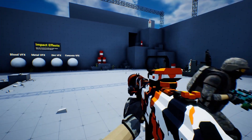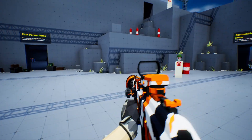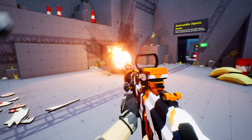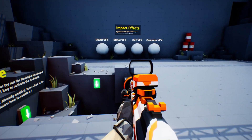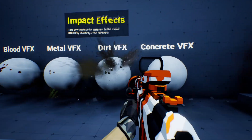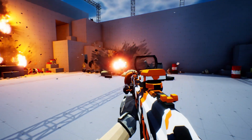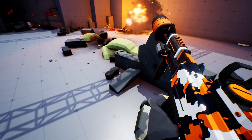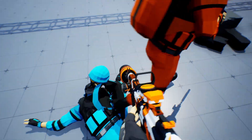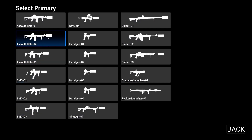Starting with the basic assault rifle — pressing Y switches to third person mode, and it looks and feels really good. I can shoot targets to knock them down. Explosives have really nice effects, including visual effects for blood, metal, dirt, and concrete. There are canisters that swirl and blow up depending on where you shoot them. There's a Niagara component blowing up building parts, and AI that will start shooting back if you don't finish them off.